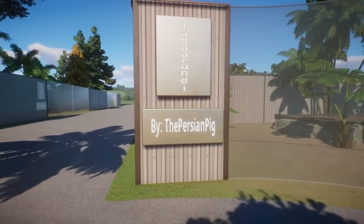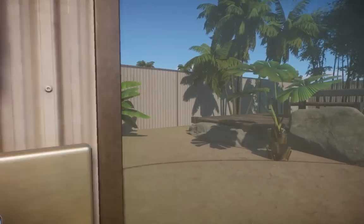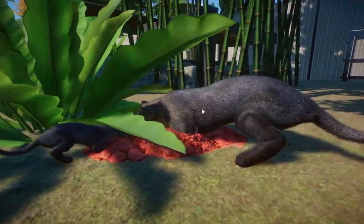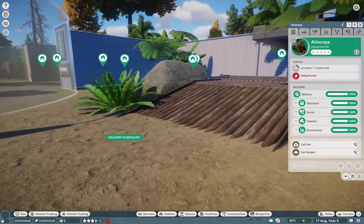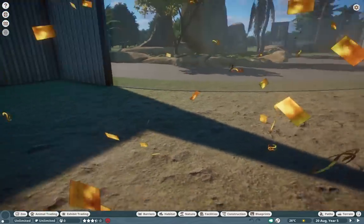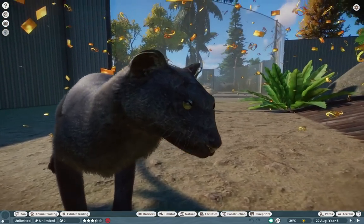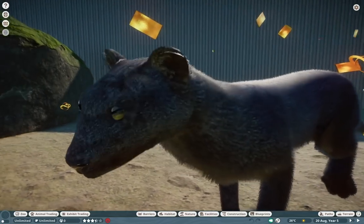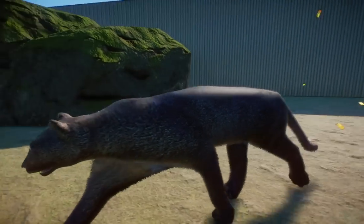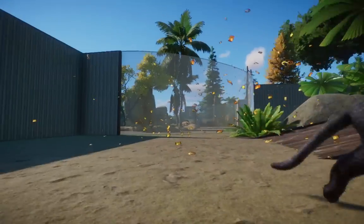Now the Persian Pig has been going pretty wild with some more interesting animals. Here's the Jaguarundi — it's related to the Jaguar, a relative from South America. It has this beautiful black coat — such a beautiful animal. The only thing I have a problem with are the eyes, but I'm sure those will be worked out in a later patch. The rest of it looks beautiful: the skin is amazing, the body is amazing. It's such an interesting animal, perfect for any dark house or South American house. Amazing work.